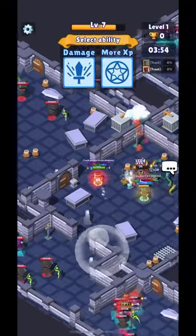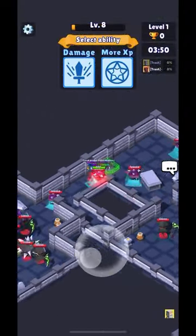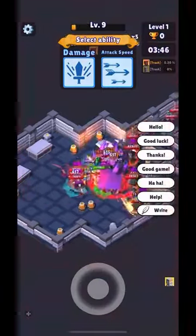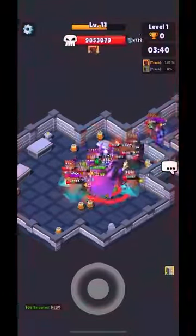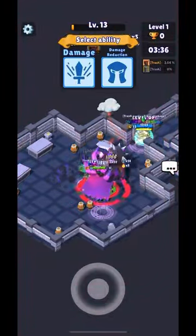Depending on the character, some later waves you might want a few thousand stack — for example if you're using Druid and haven't got much damage Reflect on. However, for Barbarian, I can normally do this with around 300 odd on the first wave, which is what I normally aim for.